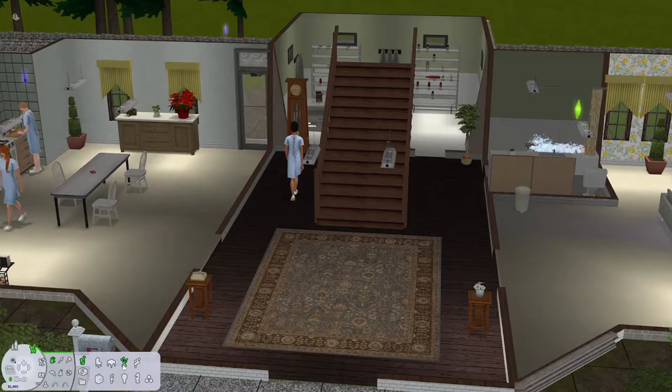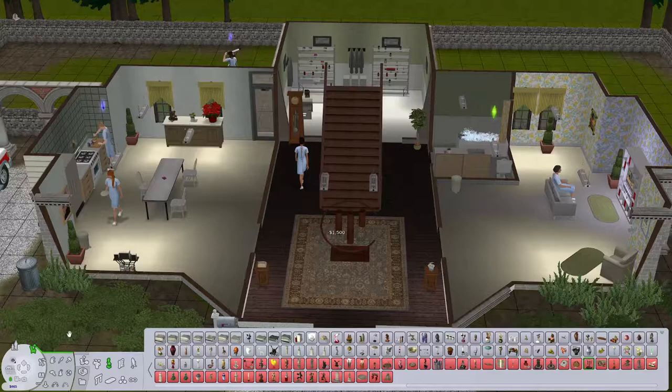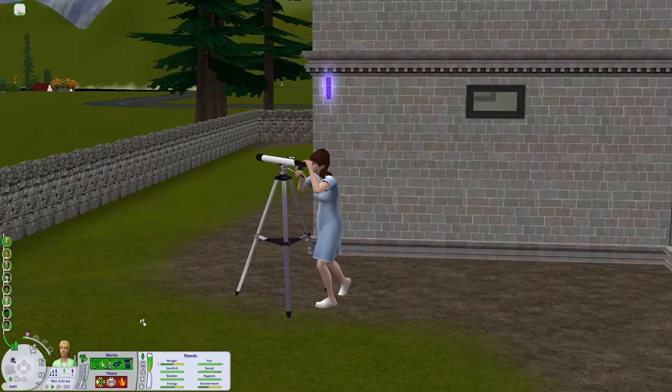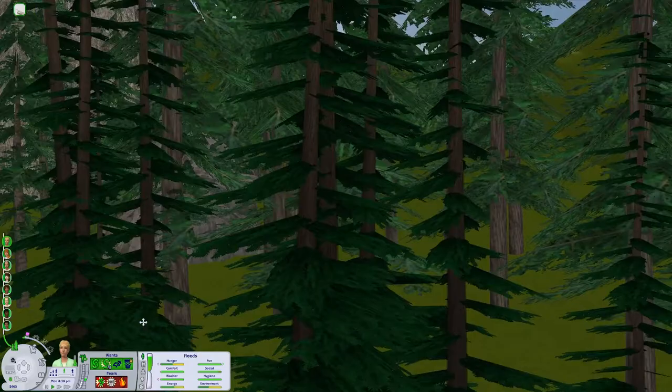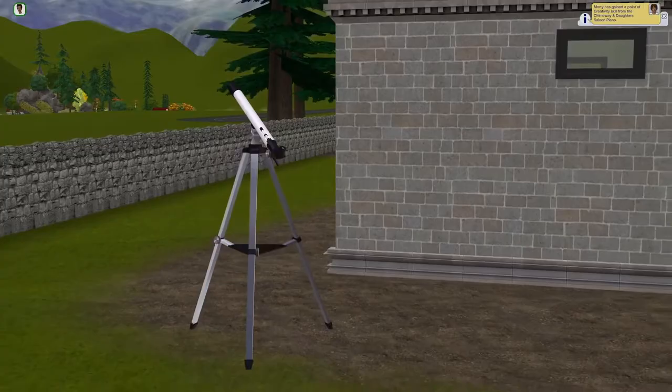He wanted to buy it, not me. Letitia's out here looking at a pine tree. That certainly seems realistic. Her eyes keep doing this thing — it's freaking me out. The pupils roll all the way back in her head.